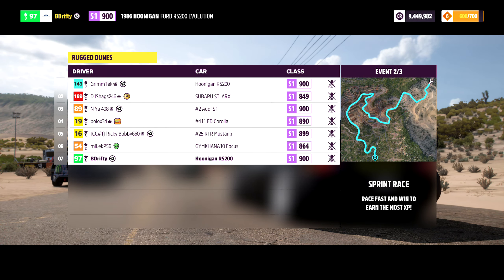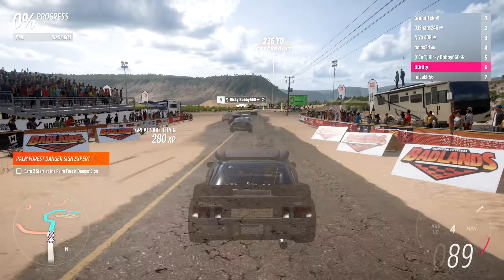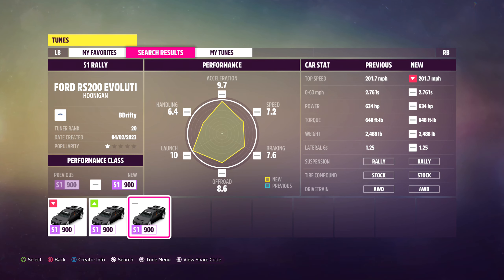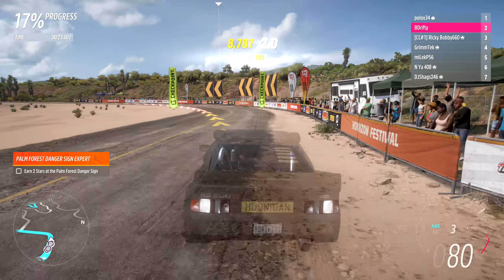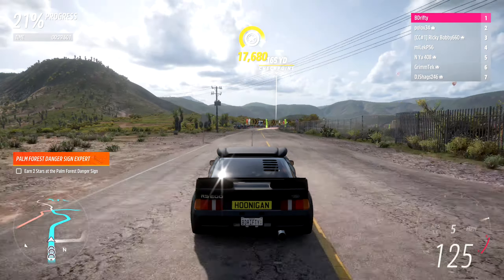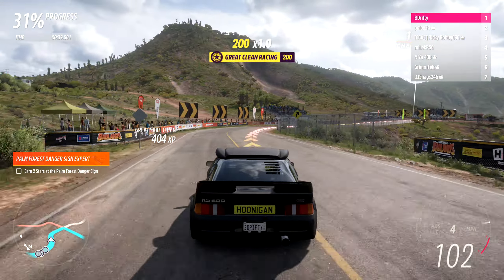We're going to wrap things up with the recommendation for S1 dirt racing in the Rally Adventure expansion. The car I'm showing off is a 1986 Hoonigan Ford RS200 Evolution — Ken Block's favorite car in real life when he was alive. God rest his soul. The tune I made for it is called S1 Rally — I'll show it on screen with the share code. I kind of wanted a tribute and homage to him, and I threw everything I could at this car to make it as competitive as possible. Having the anti-lag turbo system incorporated here definitely made it better.